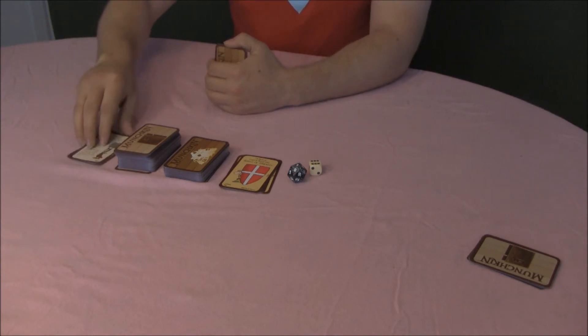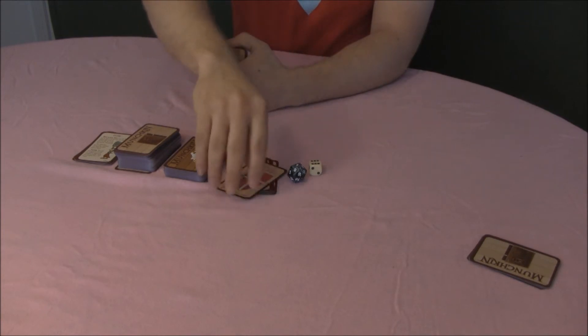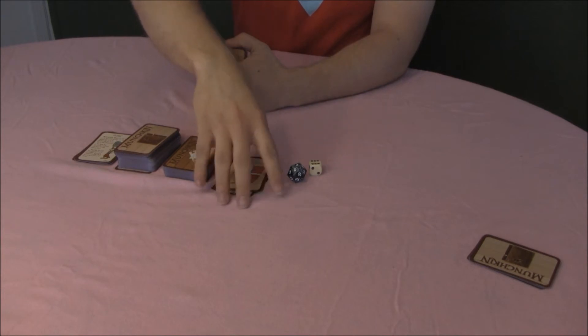You have one discard pile for one deck, and one discard pile for the other deck. You need to keep these discard piles separate, just as you keep the decks separate.